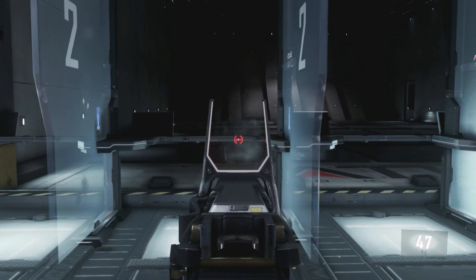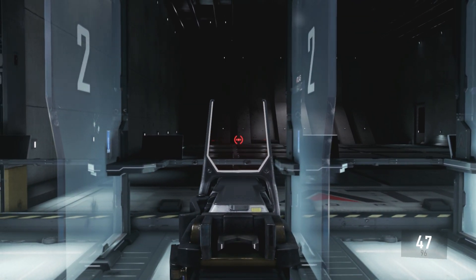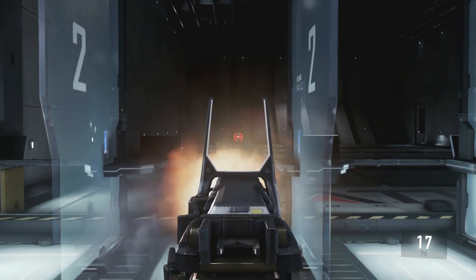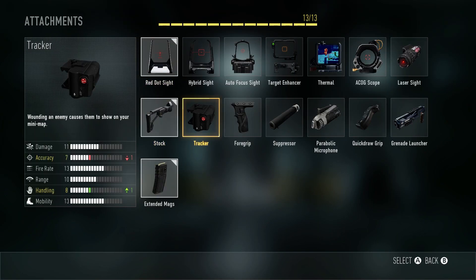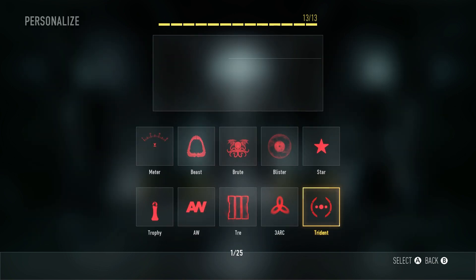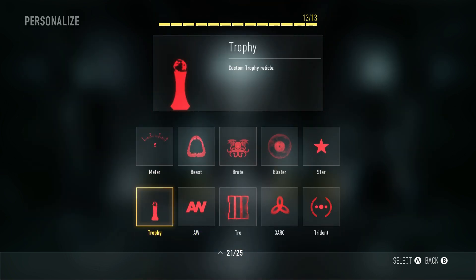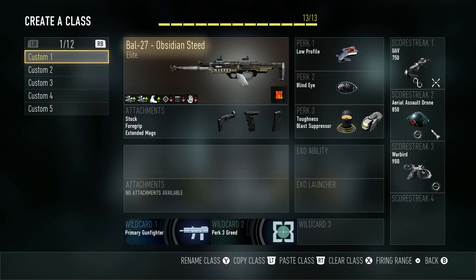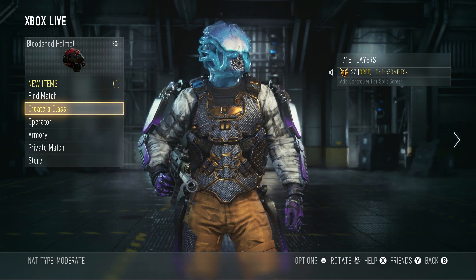Looking at the middle reticle again — there are three dots in parentheses and the center dot looks like where your bullets come out. That one might actually be helpful. I don't usually use red dot sights but if I do I just use the standard one.